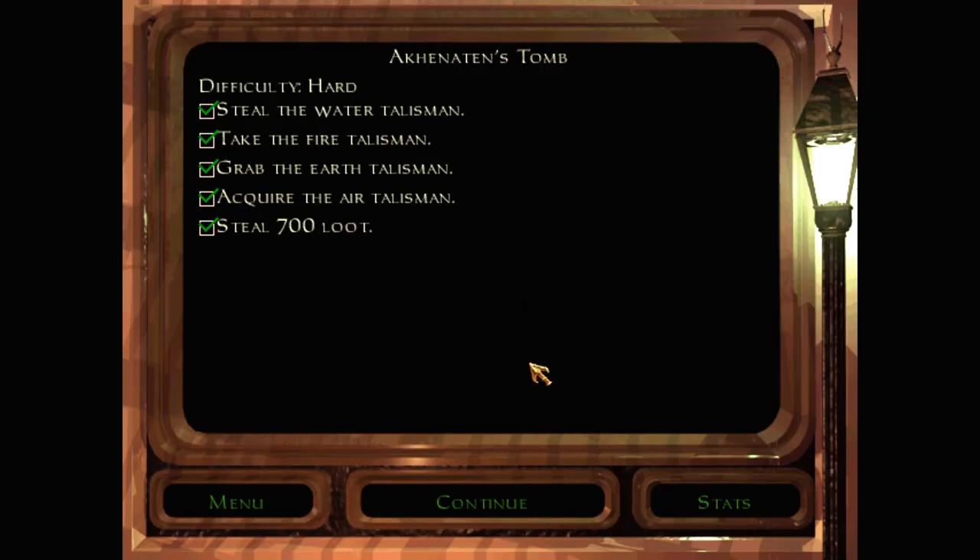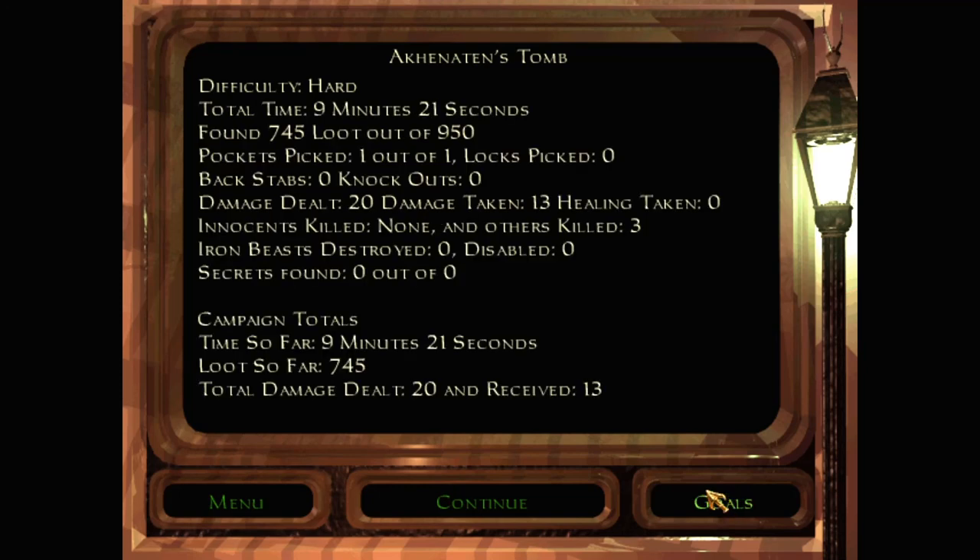Mission success! We got all four talismans — we have stopped Akhenaten from unleashing his undead hordes on the world. We missed a bunch of loot though: 745 out of 950. I'm not sure where that was hiding but I'd have to scour a little more. Even with all that zombie baiting it was still only nine minutes and twenty-one seconds. But that was Akhenaten's Tomb — thanks so much for watching, I hope you'll join me here for the next mission.